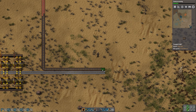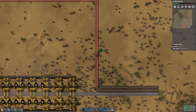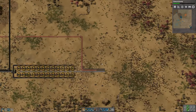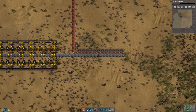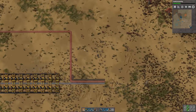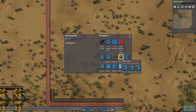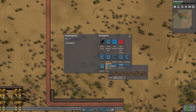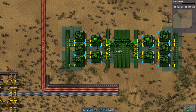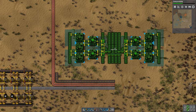We'll probably put a little gap here and run the steel through there, but this is not a big bus at all. How do we want to do green circuits? We'll probably put some green circuits in this area — let's go look at our blueprint book and find our green circuit setup. Here's our super green circuit setup, which might be more than we need at the moment. I don't think we're ever going to have super greens in this area, so I'm going to shave off some of this stuff.